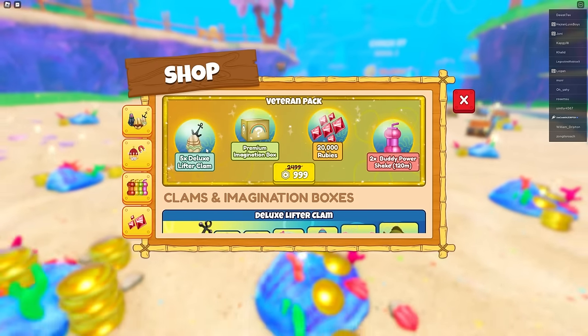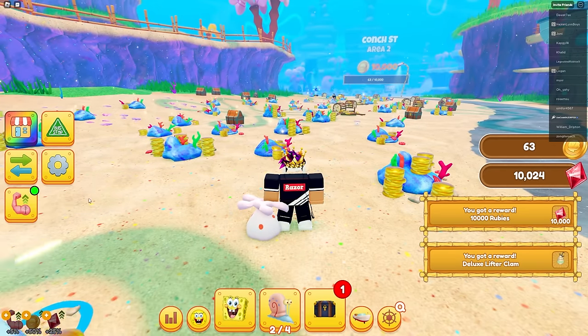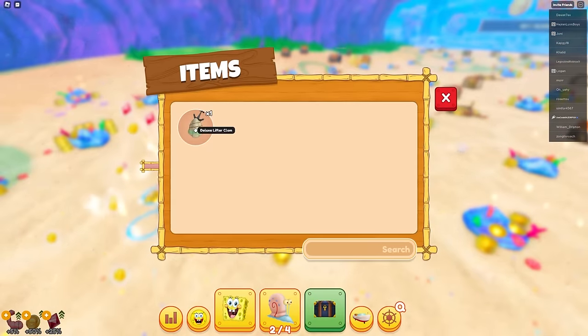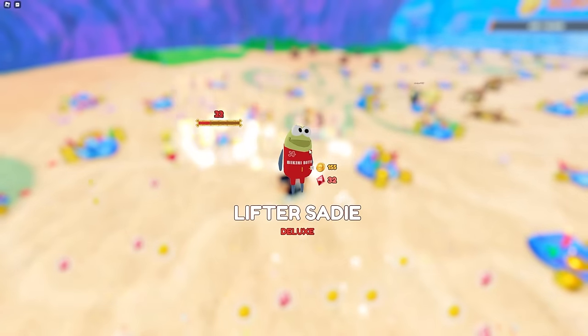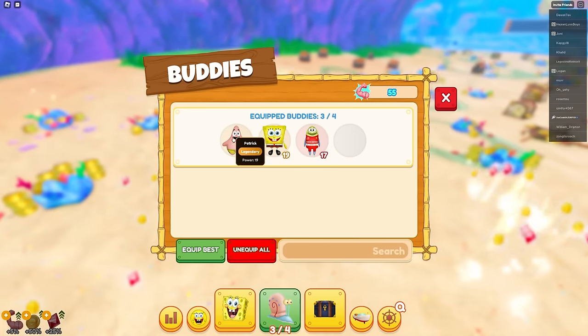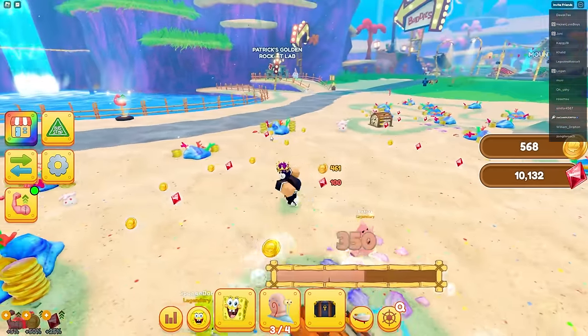I got five clams and stuff. I'll auto-attack as well because all my buddies are auto-attacking. I opened a charm thing - got a Deluxe Litter Sadie, 17 power, not that bad. It has a Super Buddy 3 enchant on top of that. I'm getting a lot of rubies and coins.